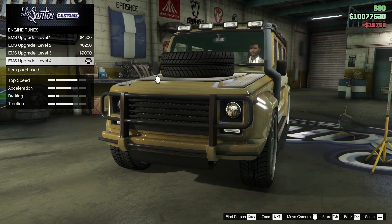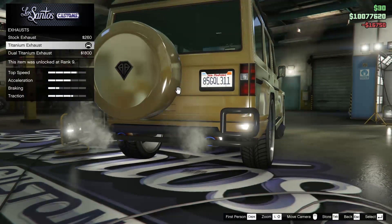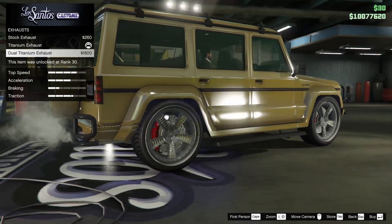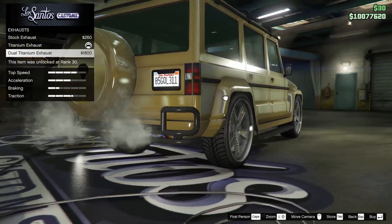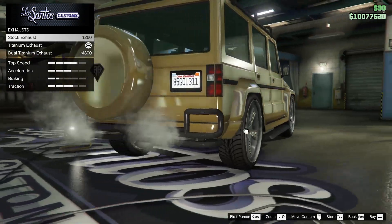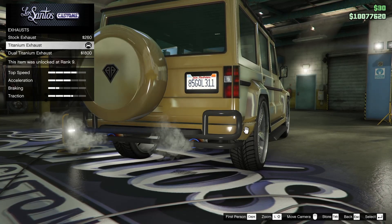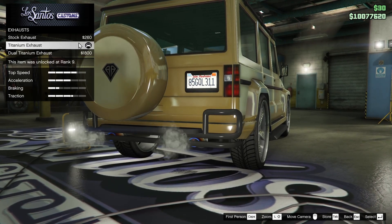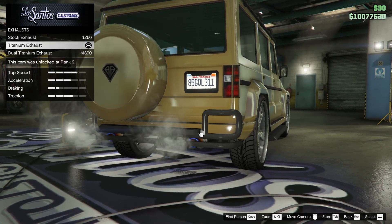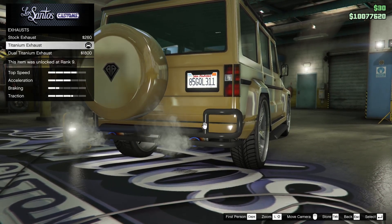For the engine, we are going to go all the way up on that, of course. For the exhaust, we have a couple of options. We have the dual titanium exhaust, although it shoots right into the bar here, so I'm not really sure about that design choice. I feel like that might not be the best. We've got the stock exhaust or the regular titanium. I think we will actually keep the titanium because it's just a little bit more detail towards the back of the vehicle, which I kind of like.